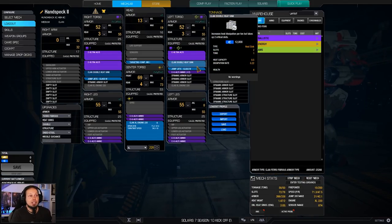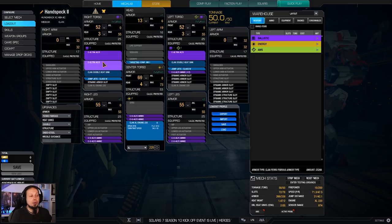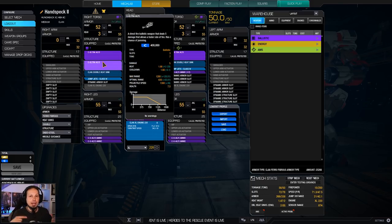This is a very simple and straightforward setup. Three Ultra Auto Cannon 5s are the maximum of Ultras that you can fire at the same time — the 5 rated weapons — which means a 4th wouldn't even give us any benefits. However, they have a range of about 700 meters with all of the skills and quirks that we have here, which means that we can engage very, very early and very often as a result.